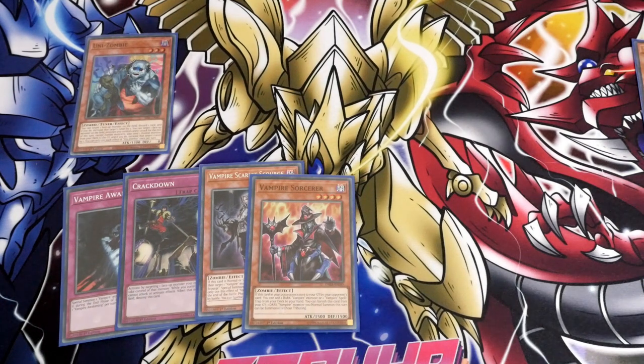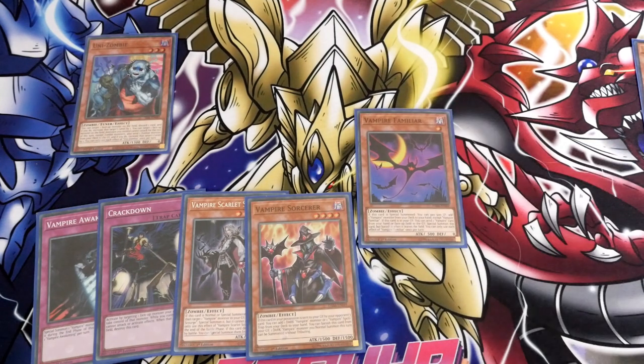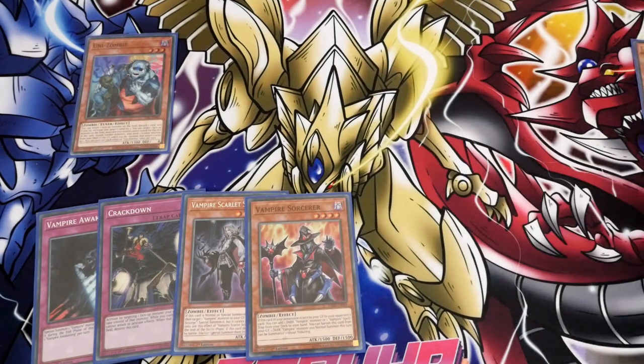So here's a couple of options you can go from here. Option number one: Unizombie into Sen Mizuki — you've got a level 8 Synchro. Option number two: you can use Unizombie's effect to send from your deck to your graveyard one of the Familiars. You can either go for the Vampire Familiar, but we're probably going to go for, more specifically, the Retainer. By sending the Retainer, you get to ditch one of the cards from your hand, which will be ideally Vampire Sorcerer.